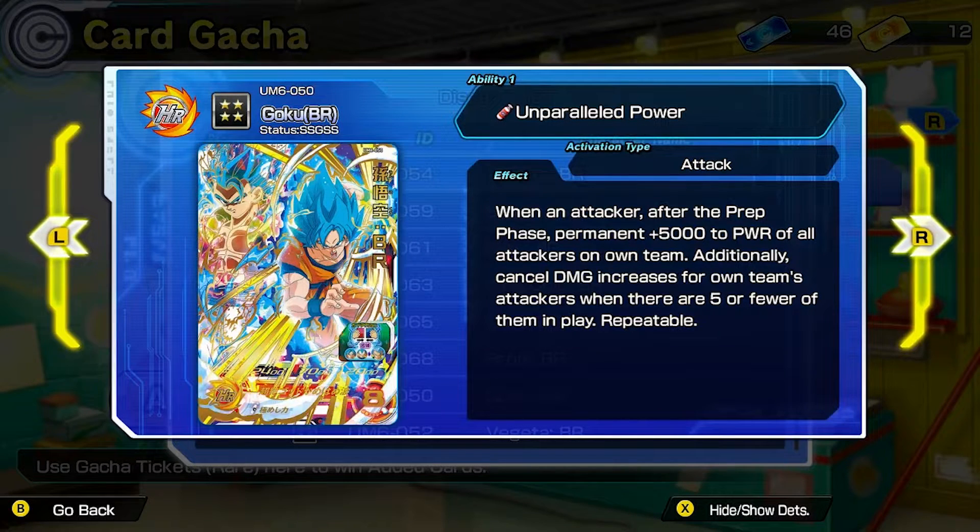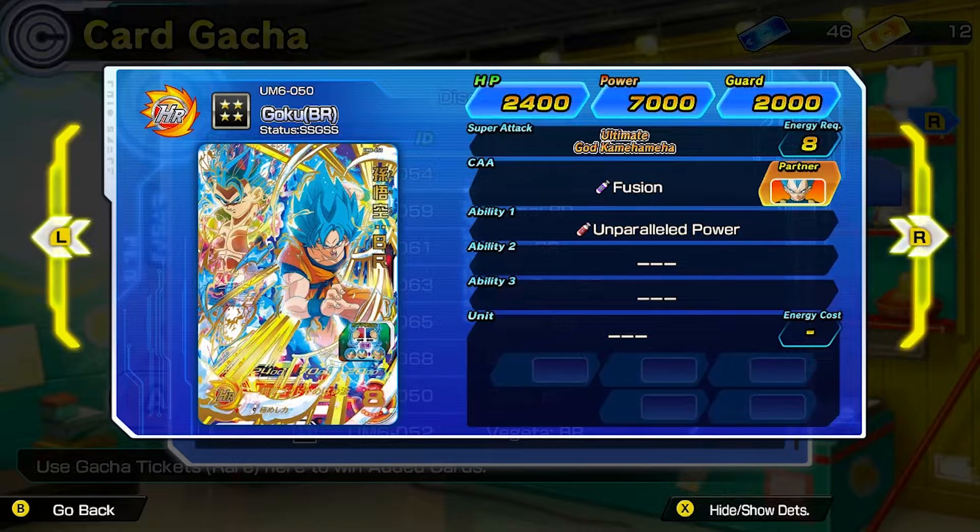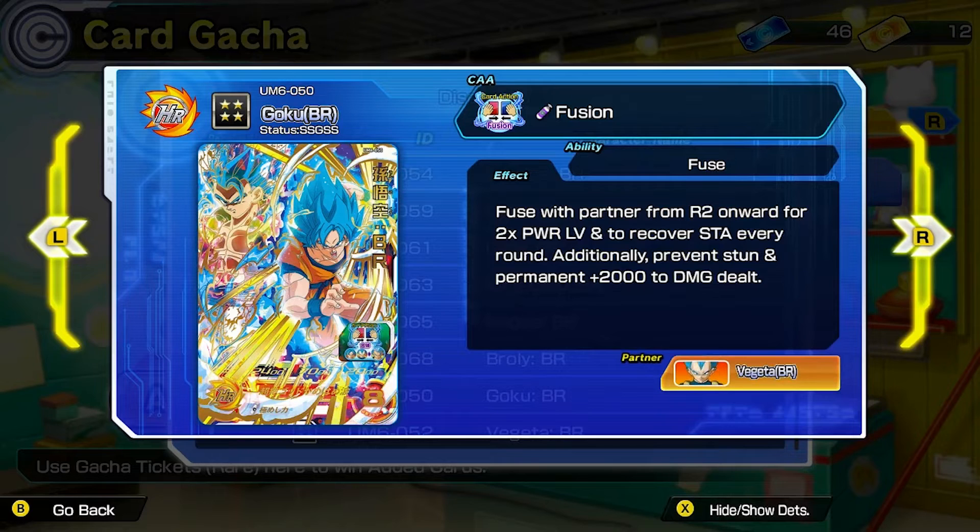Then you have Unparalleled Power — Goku Super Saiyan God Super Saiyan. You obviously need this card to fuse into Super Saiyan Blue Gogeta. When an attacker, after the prep phase, permanent plus 5,000 power to all attackers on own team. Additionally, cancel damage increases for own team's attackers when there are five or fewer in play — repeatable. He fuses with Super Saiyan God Super Saiyan Vegeta from round two onward for double power level and to recover stamina every round. Additionally, you prevent stun and get permanent plus 2,000 to damage dealt.